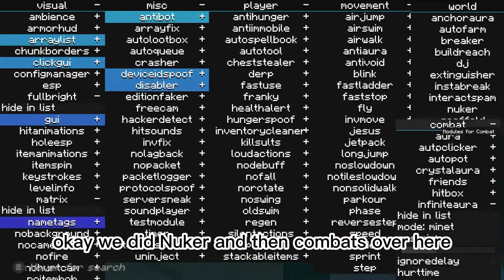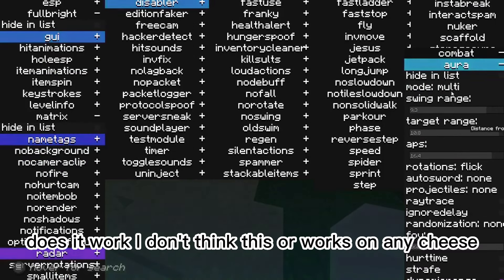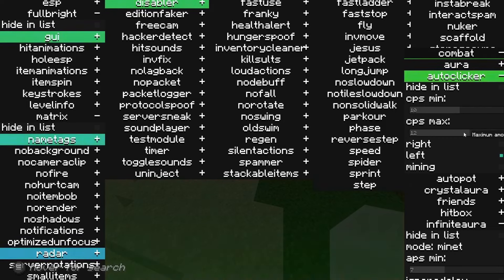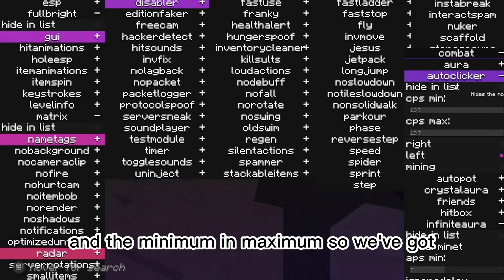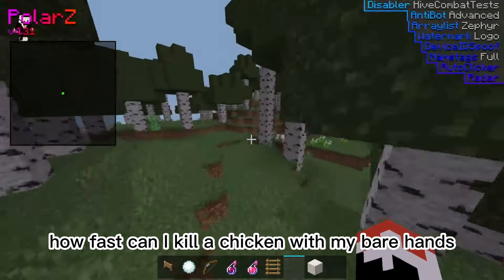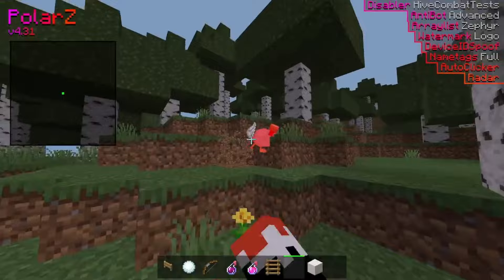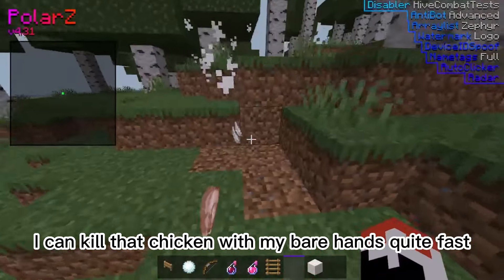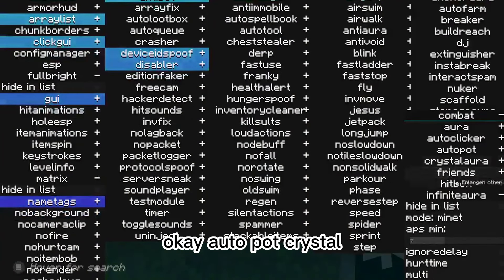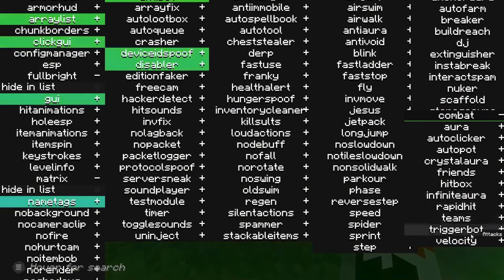And then combat's over here. Aura — we can just test that on entities. I don't think this aura works on entities. But we do have auto clicker with minimum and maximum settings. How fast can I kill a chicken with my bare hands? Pretty fast — I can kill that chicken with my bare hands quite fast. Autopot, crystal aura, all those things that you already know. Infinite aura, we already know what that is.